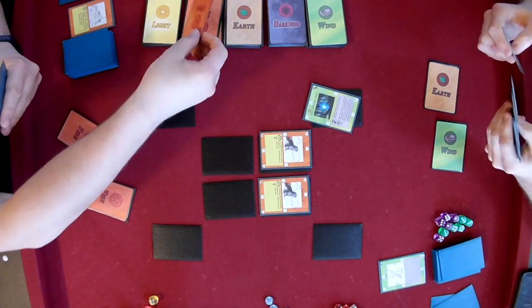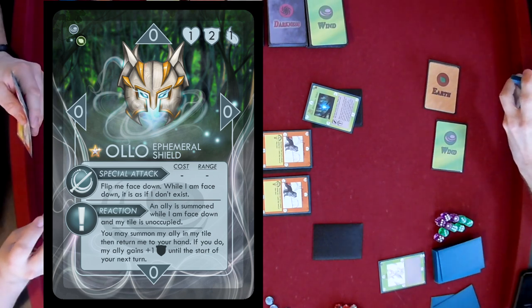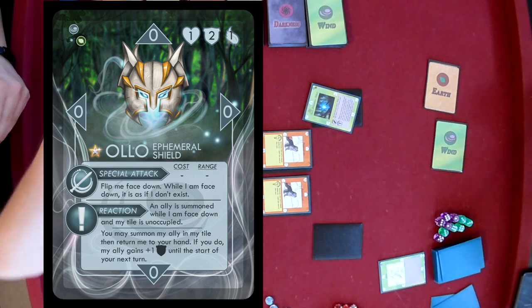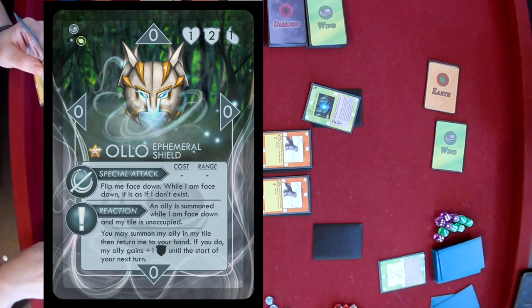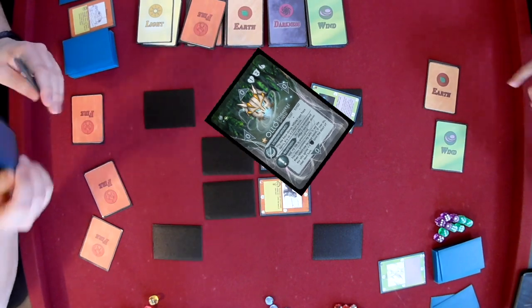And it's a hero card — Olo. Basically, he's able to move it onto the board and then turn him face down so he doesn't exist, and then later turn him face up so that he has that board presence and can summon into that row.